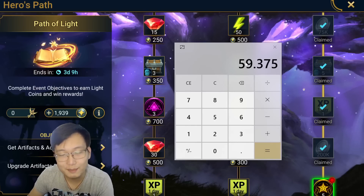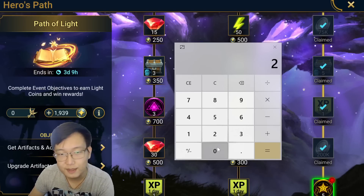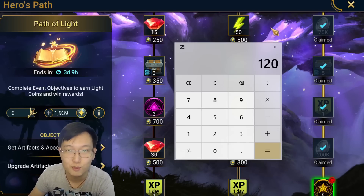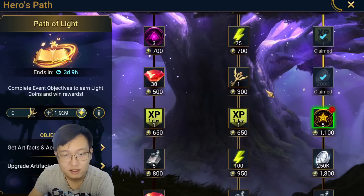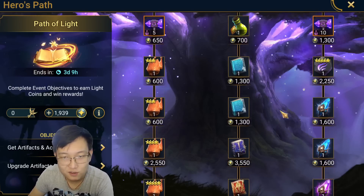You're required to rank up around 60 rank-6 artifacts. Let's just say 60, and you spend 2 million each — it will take you around 120 million silvers to get everything. And I think 2 million per artifact is a very conservative estimation. Sometimes it takes you more than 3 million just to get a 6-star artifact to max. So is it worth it to spend 120 million silver to get all these? The answer is no.